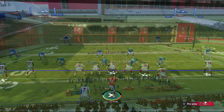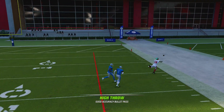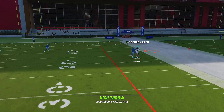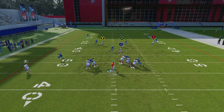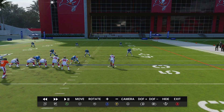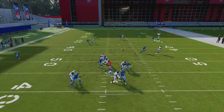For Cover Two Man it's kind of the same thing. Let's attack it with Godwin on a corner route. Same idea — corner route on Godwin against Cover Two Man. Watch how he runs it: he still cuts but it's slow, like he's running in mud, and the defender is on top of him. It's the same thing as Cover One. Let me go to instant replay — look at this cut, this is terrible, just terrible.